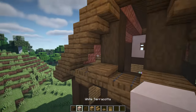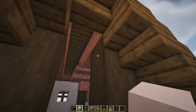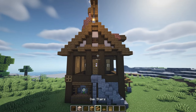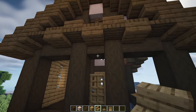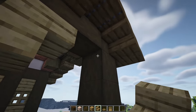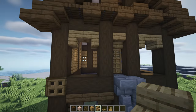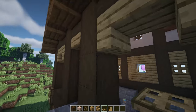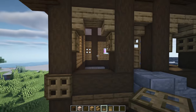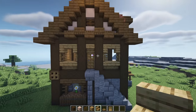Grab some white terracotta and have three in each of the corners. In the center have one at the top, one at the bottom, and a spruce fence in the middle. Then grab some oak stairs - one upside down above the doorway - and on the two window sections have two upside down facing into each other. Underneath those stairs have some oak trapdoors folded down against the pillars, and lastly two upside down oak stairs facing forwards underneath them.